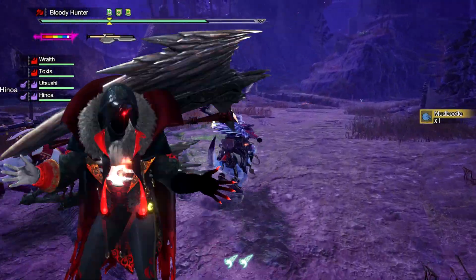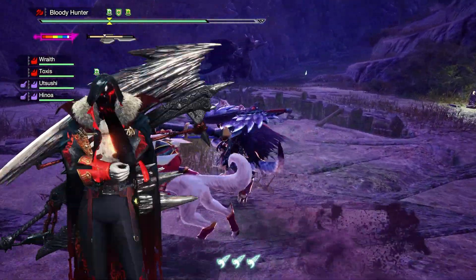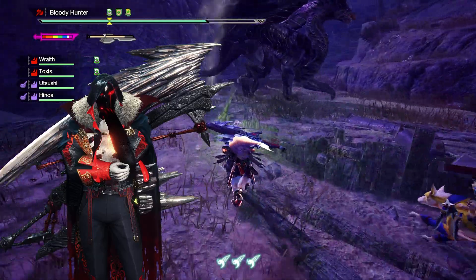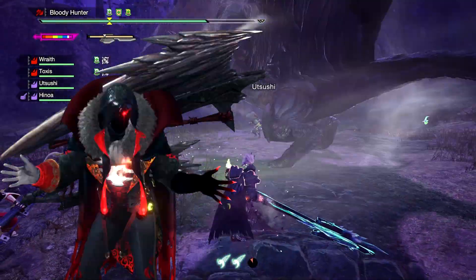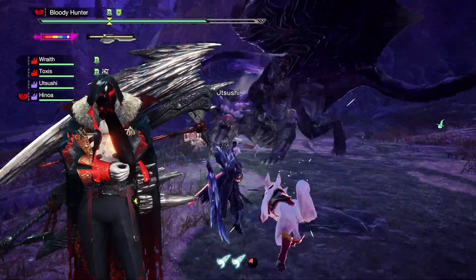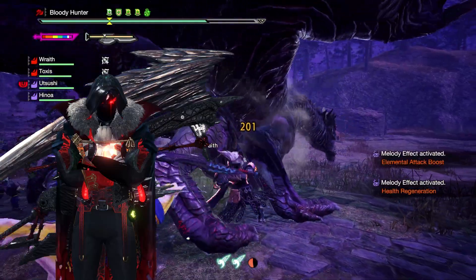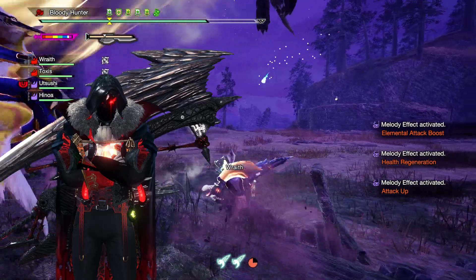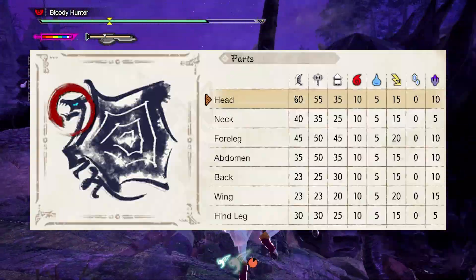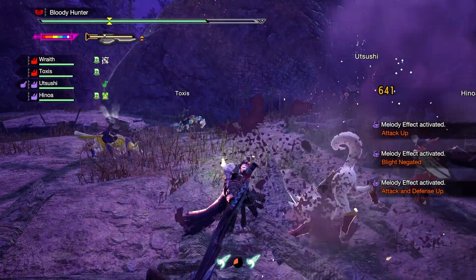Dragon conversion is the non-plus ultra in terms of elemental builds, especially combined with Furious, and pretty much defines the meta now. But what the hell happened to the power phial? Is there no way to actually make use of it? Don't worry, there sure is. I basically wanted to make a good all-rounder build for all monsters, especially those that aren't bothered too much by any element, like Kushala, the metal Raths, Chairo, and Ratolos.